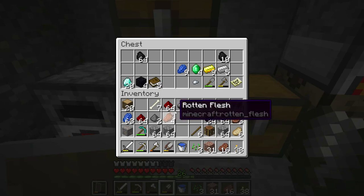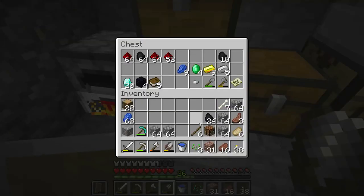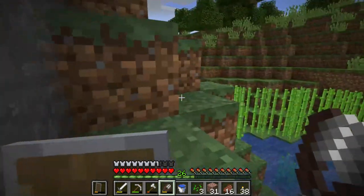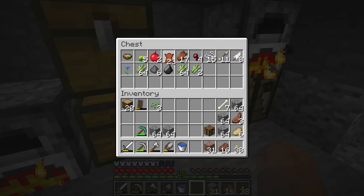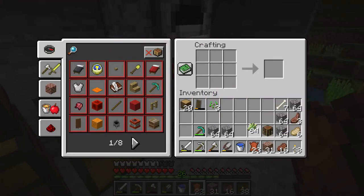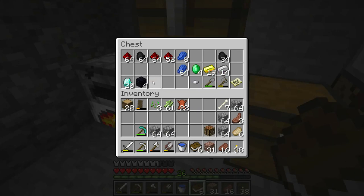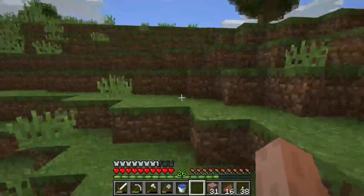I'll show you how to make a book in case you don't find a shipwreck. To make a book you need one piece of leather and three paper. Paper comes from sugar cane — put sugar cane across the crafting table to get three paper, place three paper in the crafting table, and put one piece of leather to get one book. For an enchantment table with full bookshelves we're going to need 49 total books, so I'm going to breed more cows and kill some for leather because we need those books sooner than later.